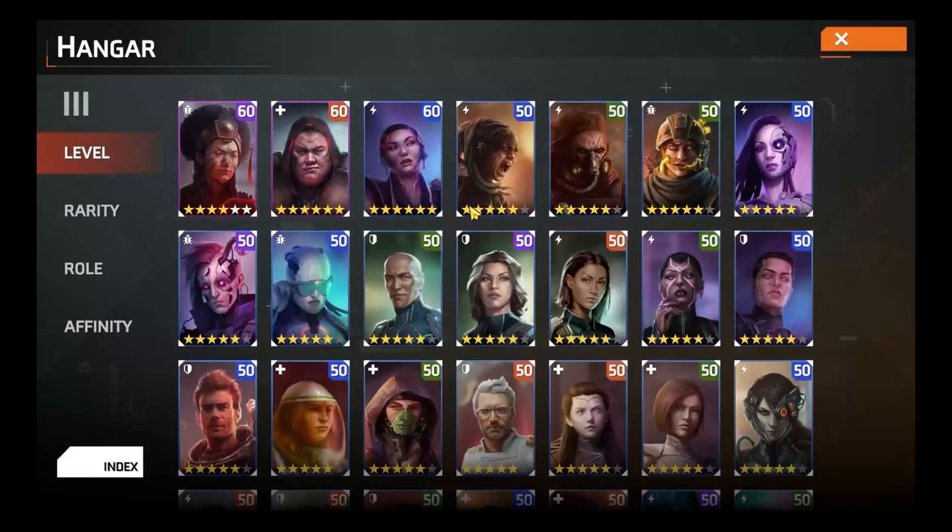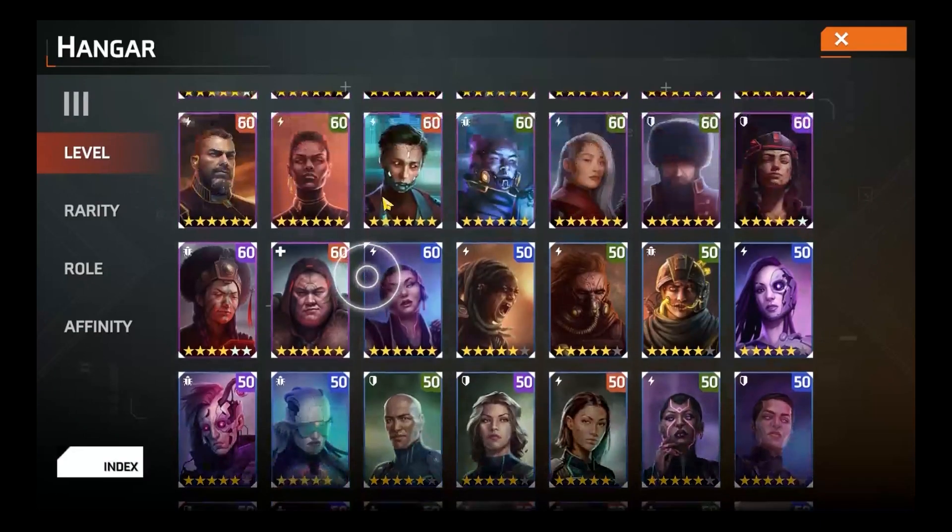To keep an eye out for: the first one would be Crucialis. This is going to be probably one of your best damage dealers until you start getting deep into the epic units.